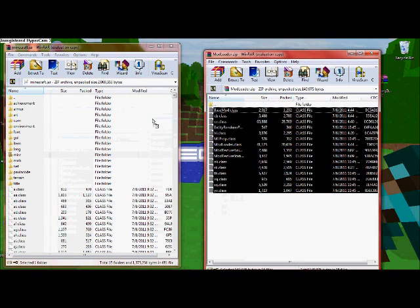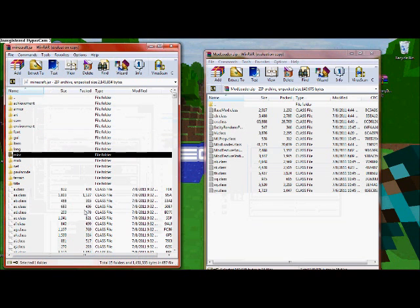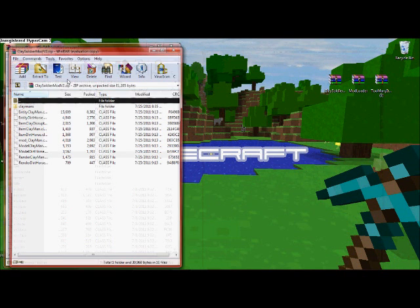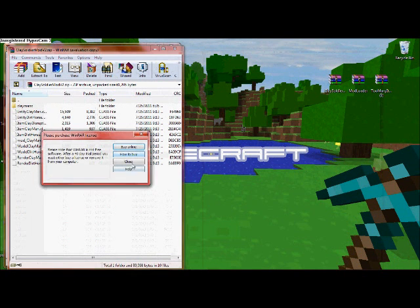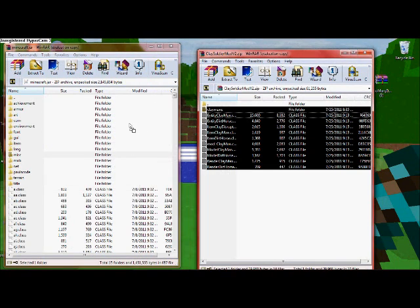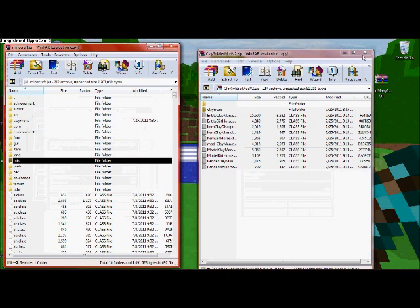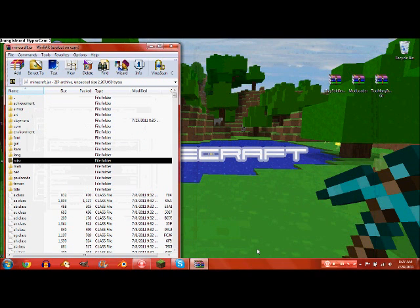Then you double-click the ModLoader zip, select all the files, and drag them into minecraft.jar. You're also going to need WinRAR or 7-Zip to do this — mostly everyone has that, that's why I didn't bring it up earlier, but just in case. Then drag in the Clay Soldiers mod files as well and you should be good to go.